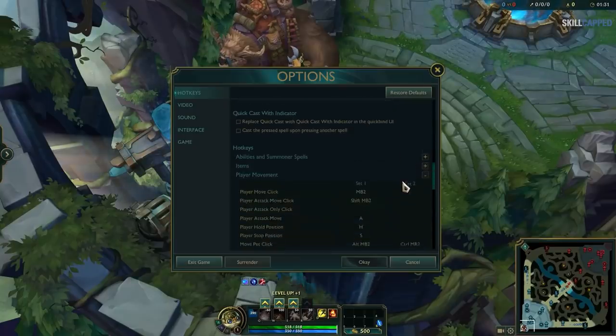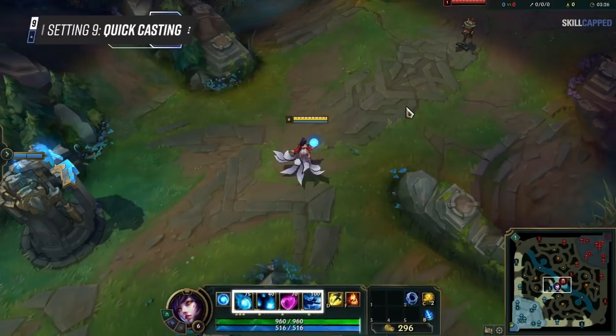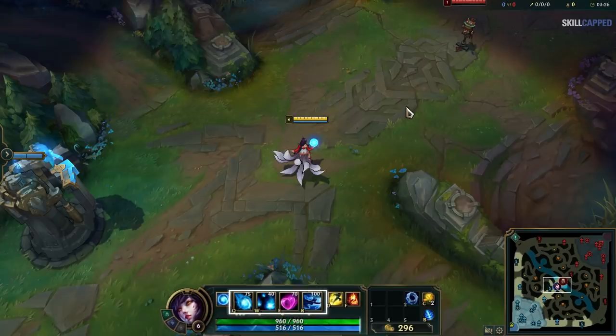Stop command is by default key bound to the letter S, which we recommend keeping since it's already in a natural position. The next thing you'll want to do is enable quick casting with all your abilities. If you haven't already, we'd recommend you immediately stop normal casting and just rip off the bandaid once and for all.